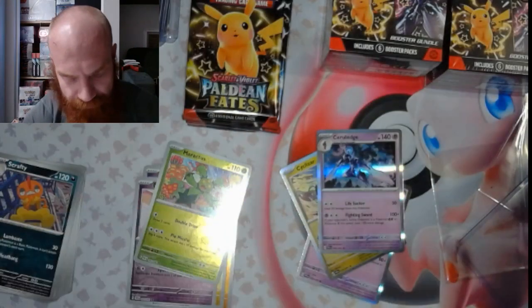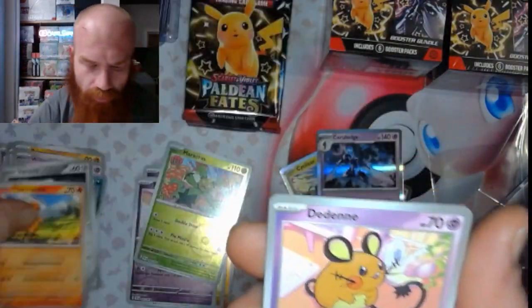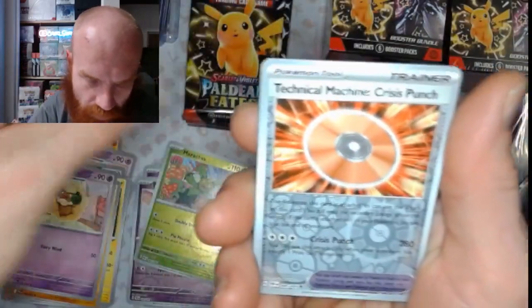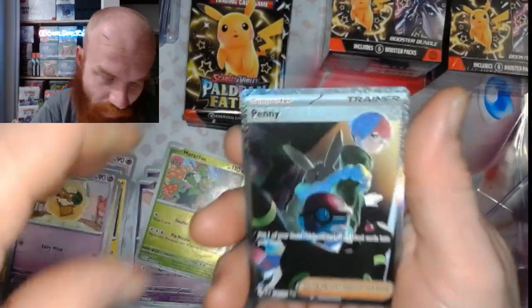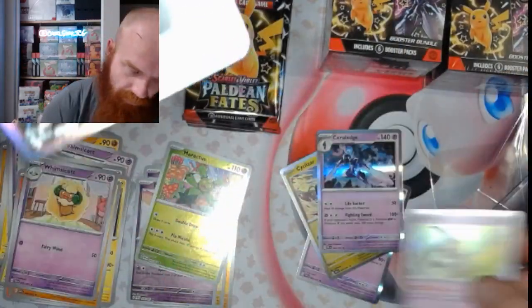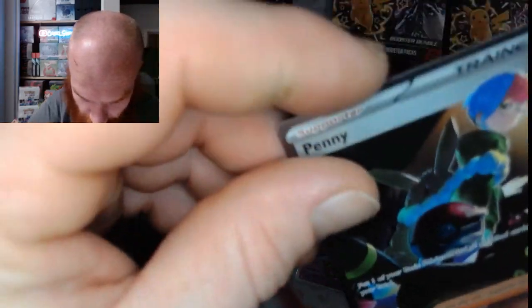Got a water energy. We got a Chincho, a Virizion, Charmander, Dedenne, Lanturn, Primeape, Whimsicott, Technical Machine. All right — give me another Penny, baby, I'll take it — and a Mimikyu. These booster bundles are hitting, they are hitting right now.